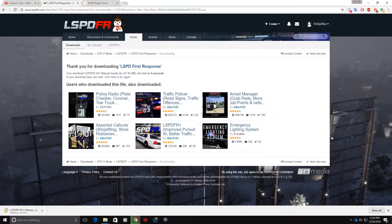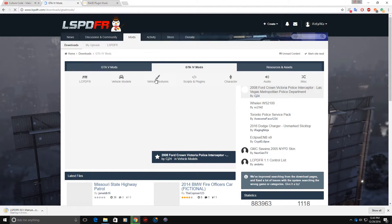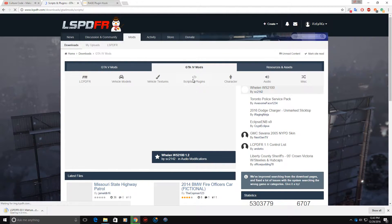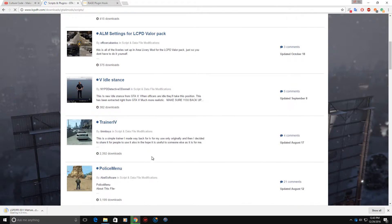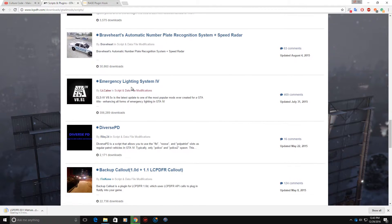All the new police vehicles are going to have ELS because it's the lighting system from GTA 4, if you don't know about it. I could show you that right now, actually. Right here - Mercy Lighting System V. This is the - look how many downloads it has. Anyway, that's the main mod you must have for GTA 4.